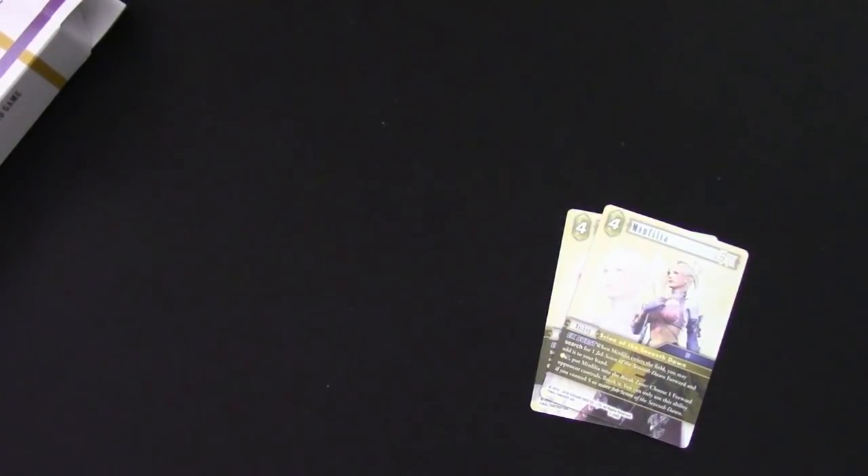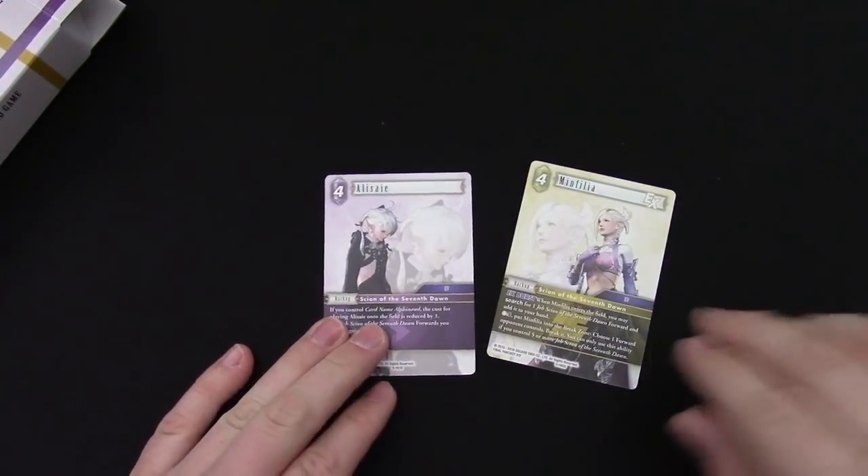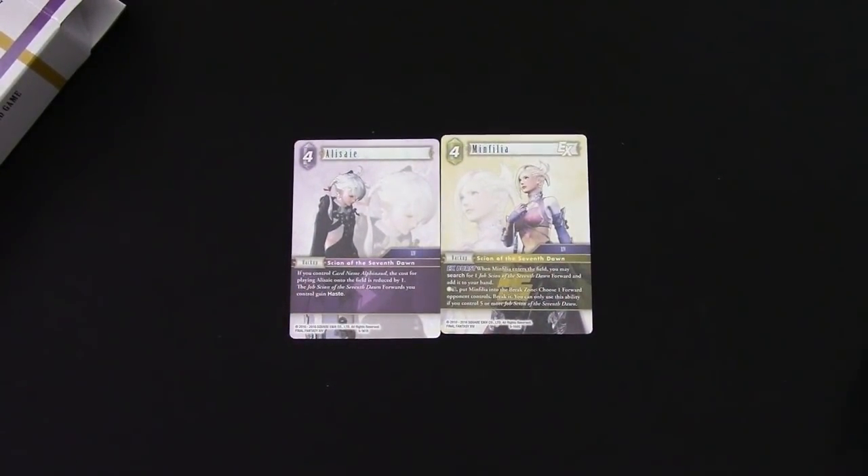That is the Final Fantasy XIV Scion deck! I'm really excited for this one personally because it does seem to have more of a control flavor to it, and I'm curious what other Scions we'll get down the road. Is there enough right now for this deck to survive? I'm not quite sure — we've seen this issue with cadets, where even though they're getting more support this set, the new Type Zero cards are different job classes and don't work well together. I think Square Enix is doing this as an intentional balance act, not wanting to print too much of a good thing and create a snowball effect with a very strong tribal deck.